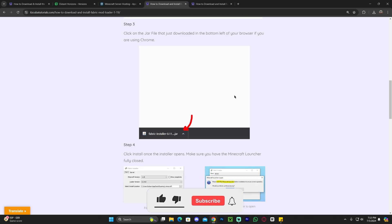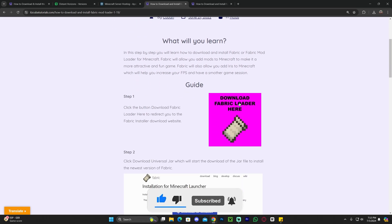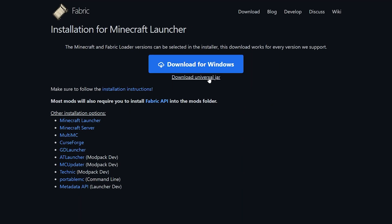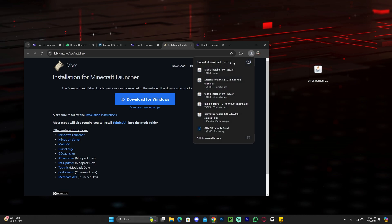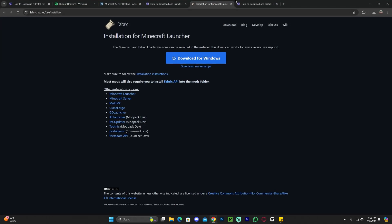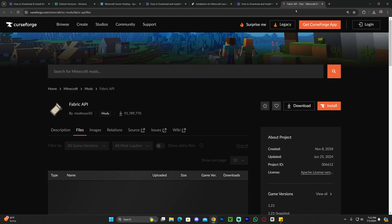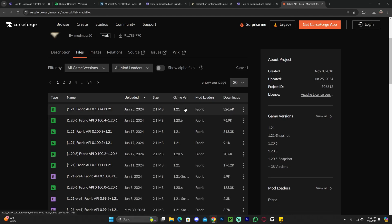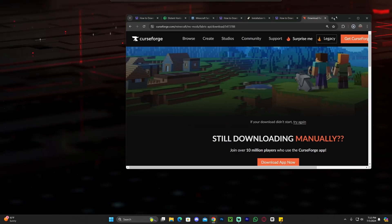To install Fabric, click on that third link in the description, which is a written guide on how to download and install Fabric. Just click where it says Download Fabric Loader, and then download the Universal Jar — the download will begin immediately. Drag and drop the Fabric installer to your desktop. You'll also need the Fabric API to make Fabric work with most mods, and Distant Horizons is no exception. Click that fourth link in the description, scroll down to step 1, click Download Fabric API, select the 1.21 version, click the three dots, then Download File, and after five seconds your download will begin.